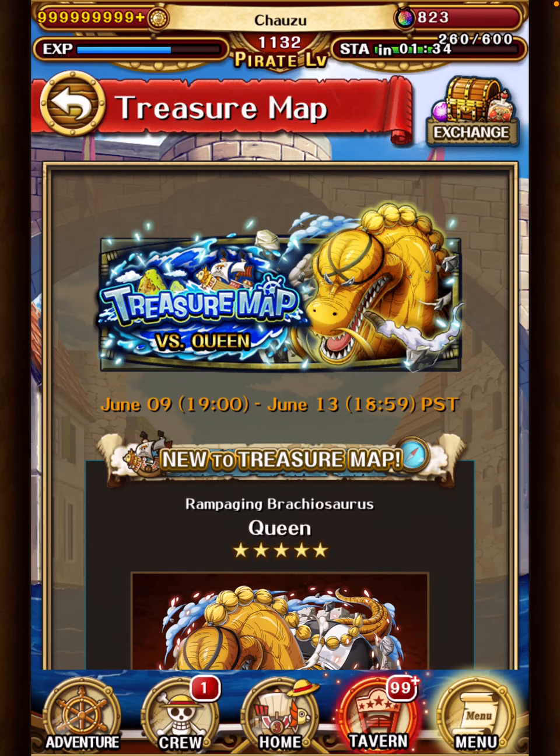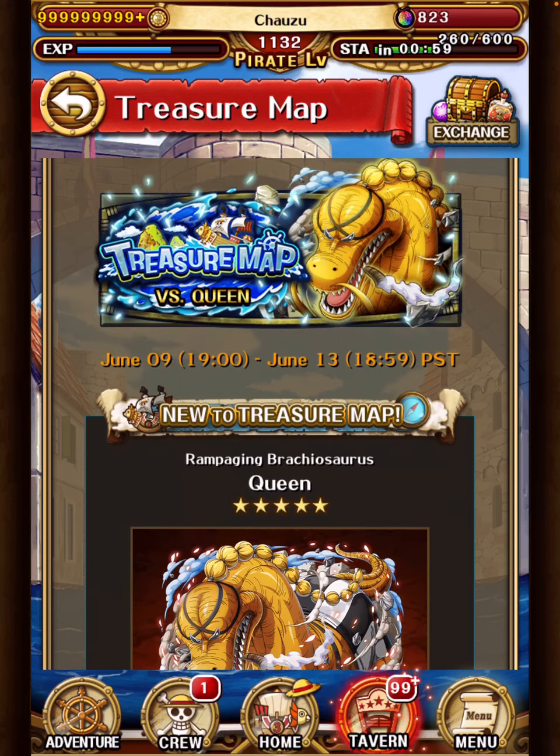Hey guys, Chauso here. This is going to be my teams against Treasure Map Queen. My priorities for this treasure map are mainly two: first, to just auto battle as much as possible, and when I get to the final stage, use as few specials as possible. In the past I've also tried to incorporate some wave clears to stall less, but I'm just not feeling doing anything about auto battle until the boss. Hopefully it works out fine.